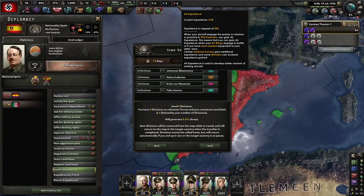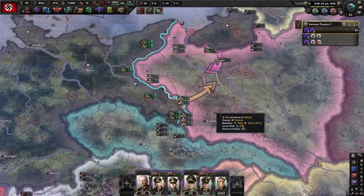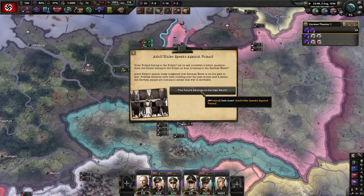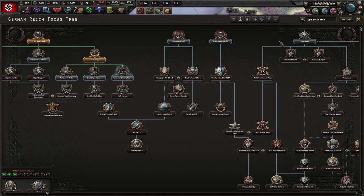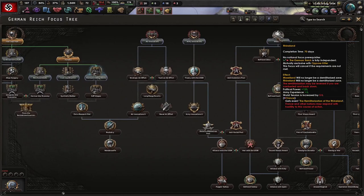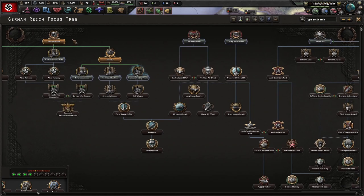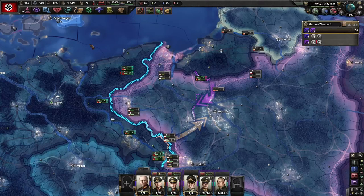Air volunteers are immediately sent and immediately recalled with no delay, so they can be used in this conflict as well as the Poland War — I always keep some air force ready to go. Already, just a couple days in, we've got air experience from the planes fighting in Spain. One of the benefits of the early war strategy is that you can bypass the Rhineland focus once you've already completed the war declaration, giving you basically 70 days worth of focus you don't have to do — which is what bought me my earlier naval rearmament, or you could focus on moving down the industry tree faster.